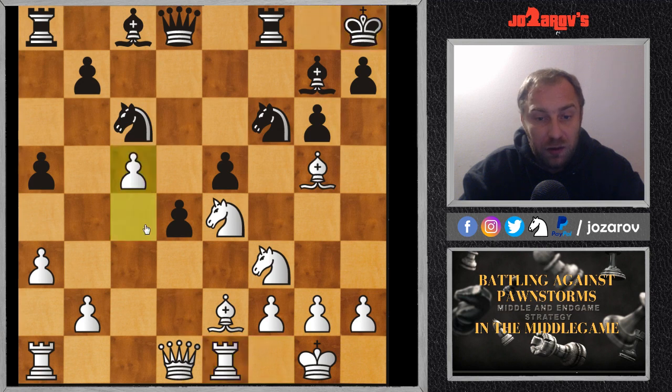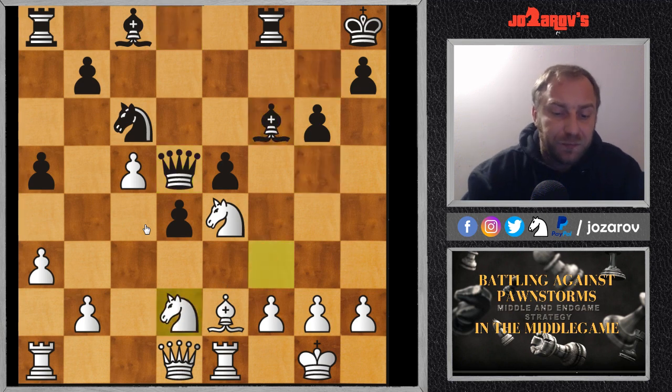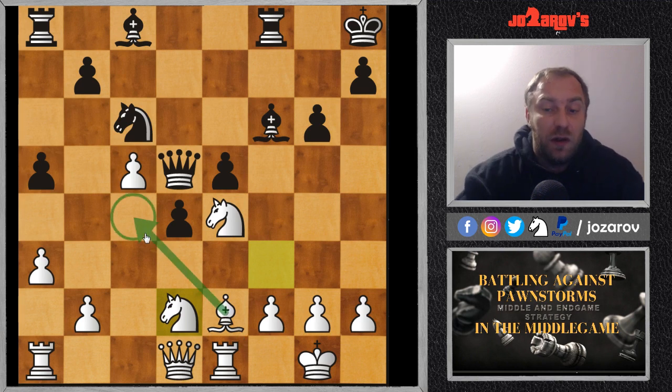After rook to e1, Lila C0 played c5. After queen to d5, we have first bishop takes on f6, bishop takes, and now knight to d2 — with the preparation to play bishop to c4. That's very important because we are trying to build this very important blocking system against the advanced pawns and against the central pawn storm that Black has built.